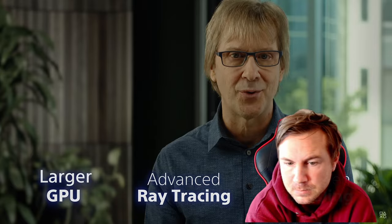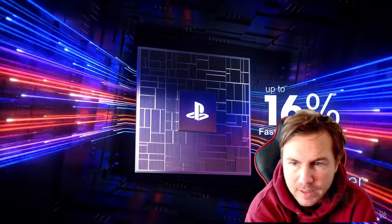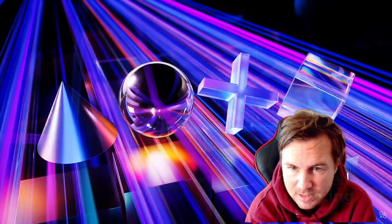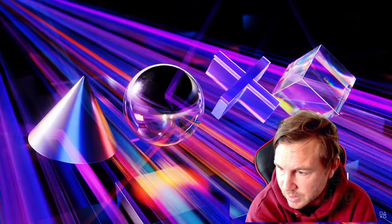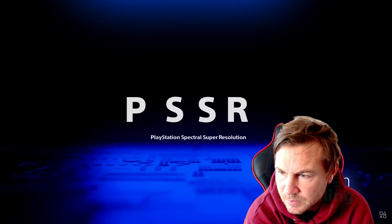PS5 Pro improves substantially over PlayStation 5 in three ways — the 'big three.' First, they made the GPU much larger and increased memory speed by 28%, resulting in rendering that's up to 45% faster. Second, advanced ray tracing takes a streamlined and accelerated approach, calculating rays at double or even triple the speeds of PlayStation 5.